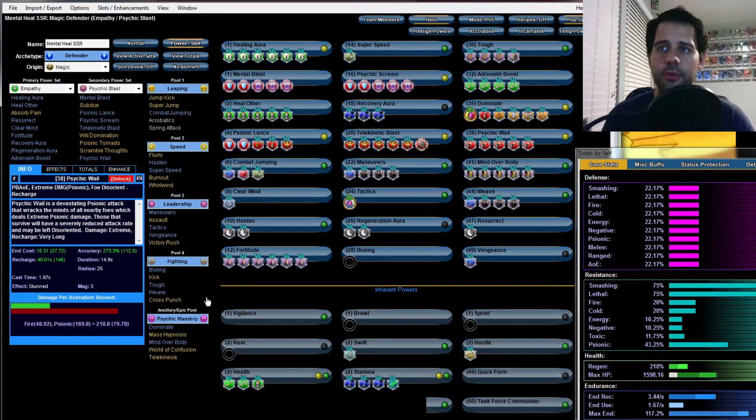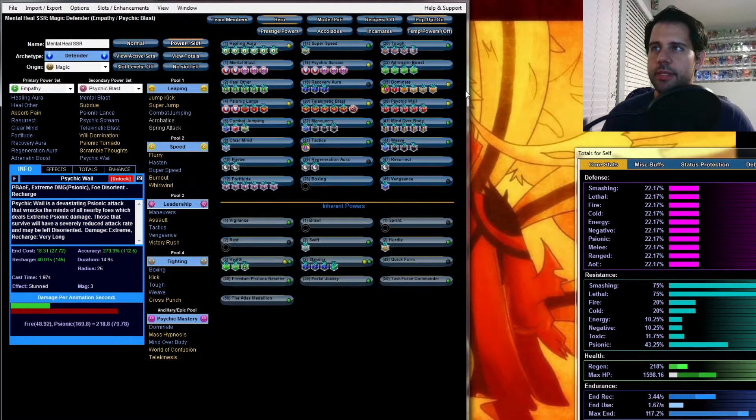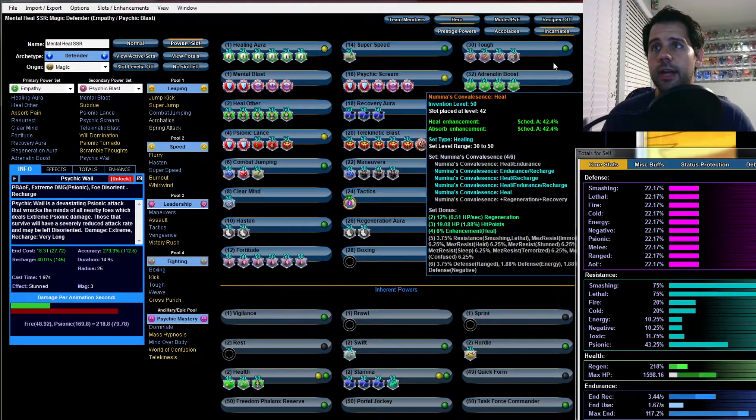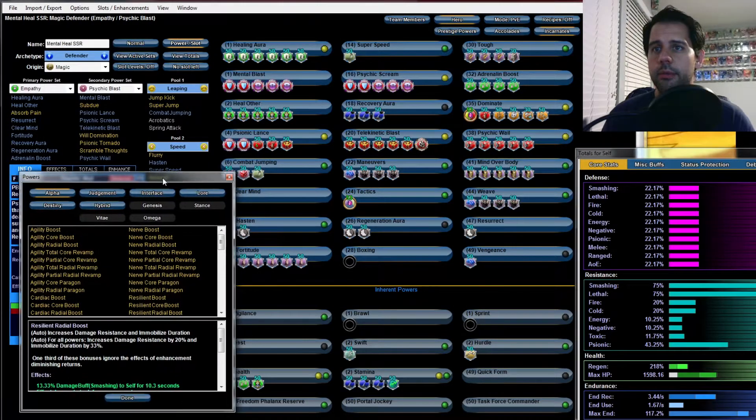With the Amplifier you'll have protection for any kind of mez or anything like that. Sometimes Mids likes to remove powers from the bottom, so watch for that. Now I'm going to go ahead and pick the Incarnate powers.